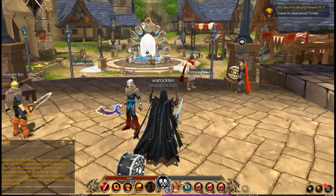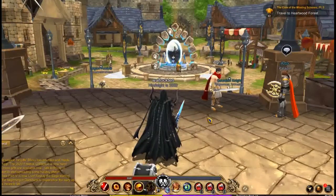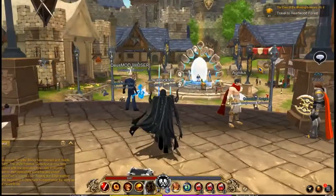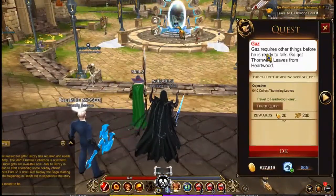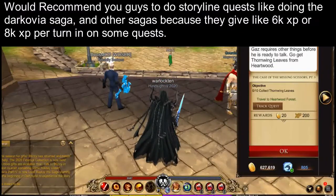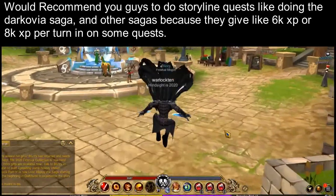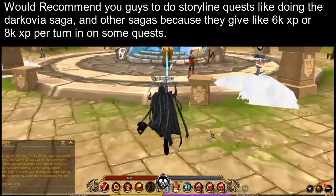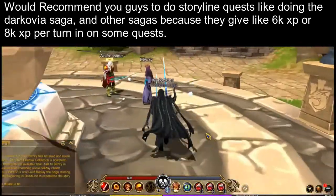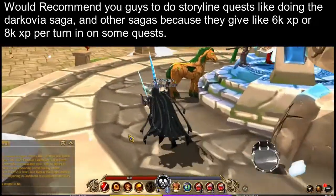So the first thing on my list is to basically accept any quest around the EQ lore, and you can do side quests — what I'm actually doing now — it gives you 200 XP. I would basically recommend you guys to do storyline quests, like the Darkovia saga, because some of them give like 6,000 XP or 8,000, which is what I recommend.